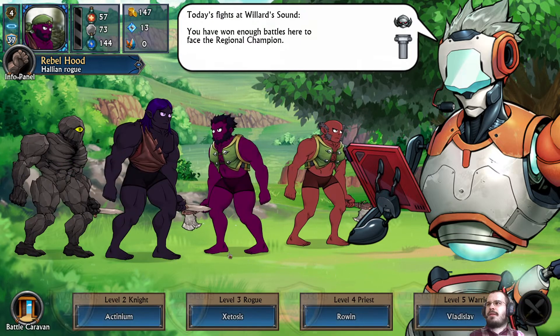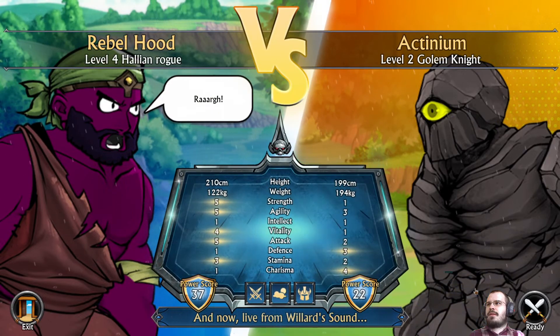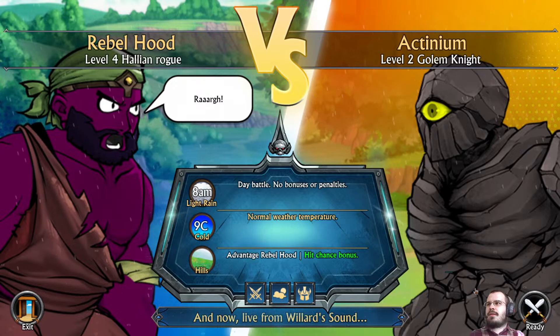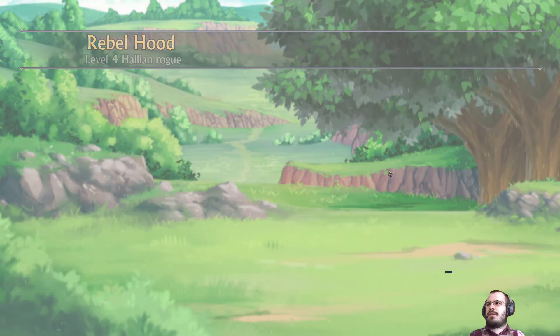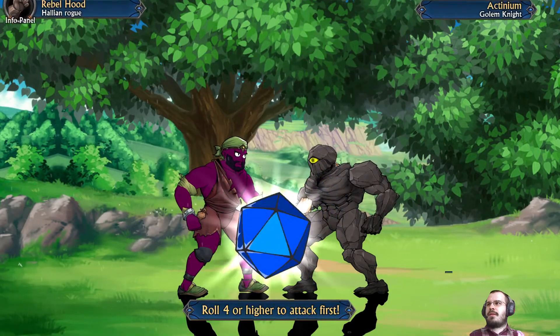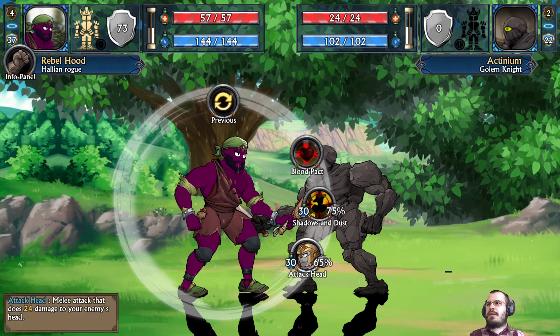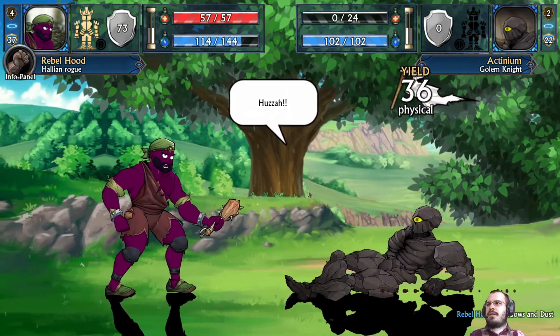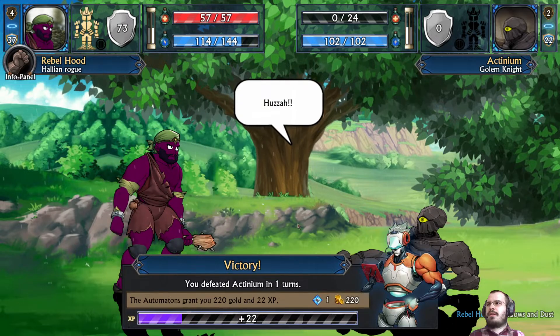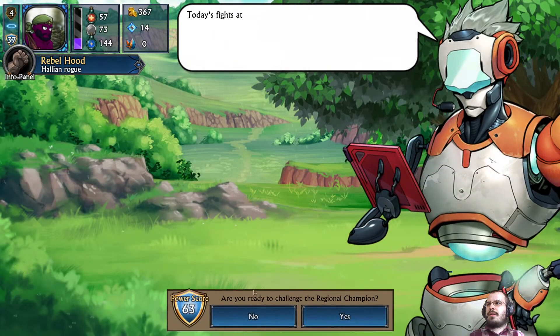I do not want to fight the regional challenger until we've got that quarterstaff and bow going. So let's just beat up some noobs here. This is the golem knight — he's a charismatic, high-defense person, but it doesn't look like he has armor. So I have a distinctive advantage, and I also get to go first. No armor — 24 damage to knock him out. These fights can sometimes be a little repetitive, but they're also going to be really quick, so I like it.